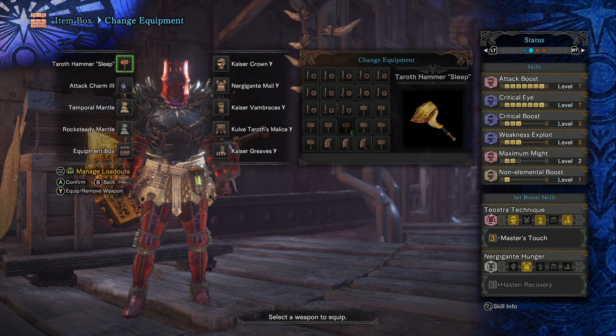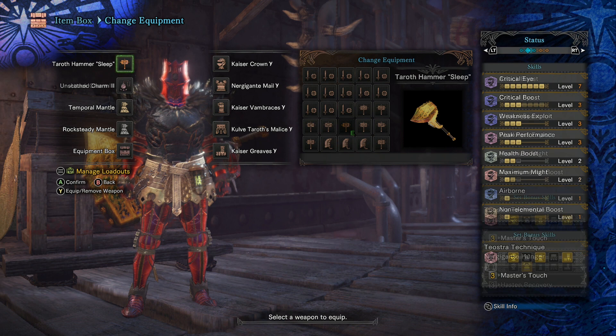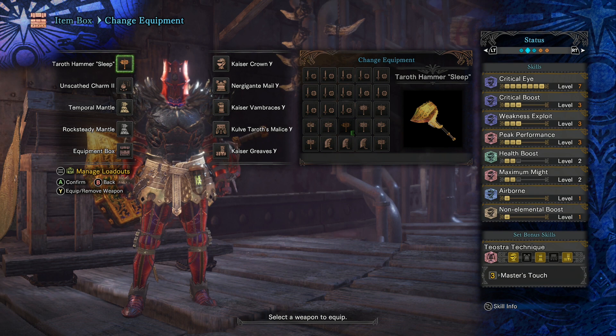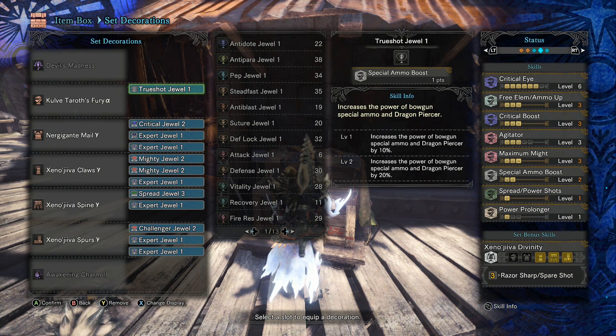Notice that instead of Attack Boost 7, you could instead take Peak Performance 3, Airborne, and still have two slots left over for Vitality. So really this has been an upgrade to Teostra Mixed Set builds, particularly ones that want to use static affinity like Crit Eye and Maximum Might. I should also point out that it can easily pair with the Spare Shot Mixed Set as well, so that would be for Bowguns. Because of this, the Nergigante Male chest is going right into S tier. It's not mind-blowingly OP, but it does make us stronger in some cases.